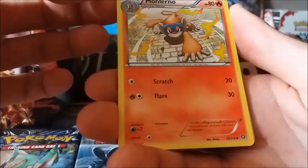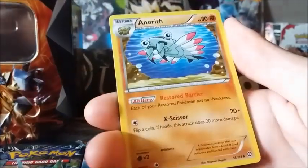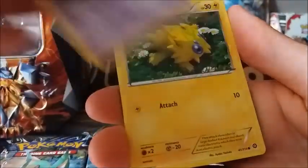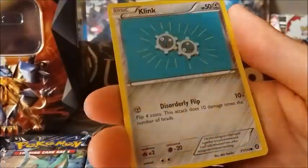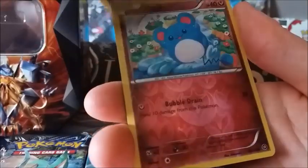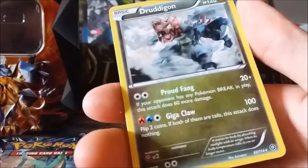And we're going over to Steam Siege and we start with Monferno, Enrich, Nidorino, Njoltik, Mantine, Clink, Polnita, Pawniard. The reverse is a Meryl and the rare is a Vertagon.